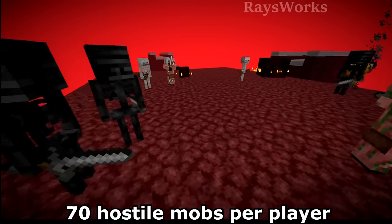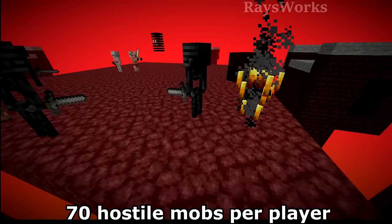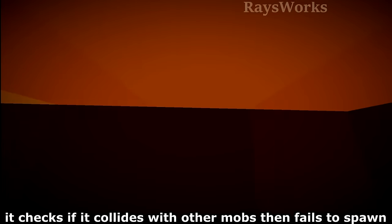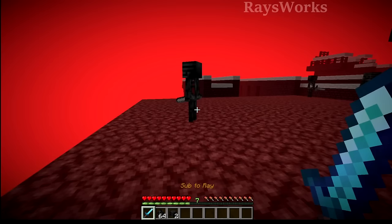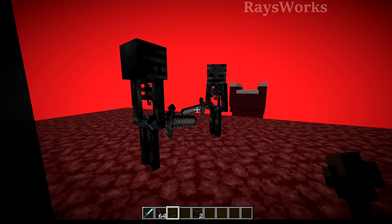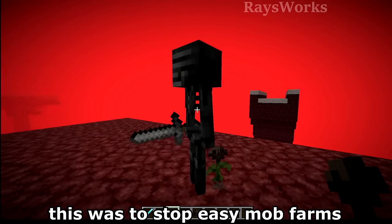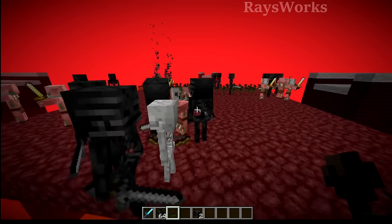The game only allows a limited number of hostile mobs, so if a different mob is already present, it may not have room to spawn a wither skeleton. We're also limited to this 19x19 area — every mob standing on it blocks another wither skeleton from spawning there. Fortunately, wither skeletons are immune to the wither effect, which means they're the only mob that can spawn on wither roses. So by carpeting the ground with wither roses, we can prevent all other mobs from spawning.